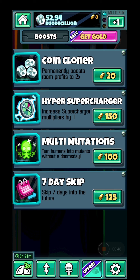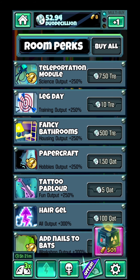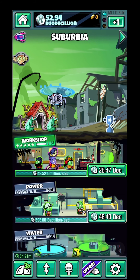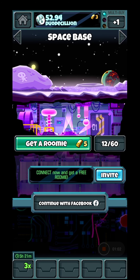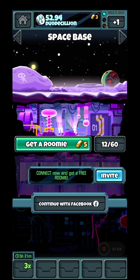You operate this with gold. At the beginning, you want to buy some roomies — for five gold bars you'll have the possibility to get a room. Let's see what we're going to get right now.